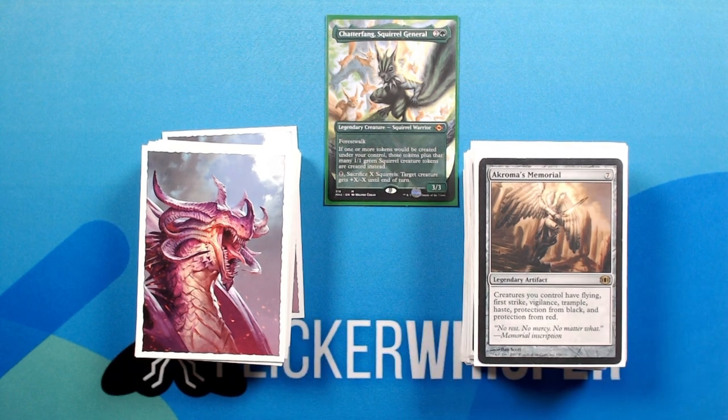Akroma's Memorial — 7 for a legendary artifact. Creatures you control have flying, first strike, vigilance, trample, haste, protection from black, and protection from red. Pretty powerful artifact if you can manage to land it.